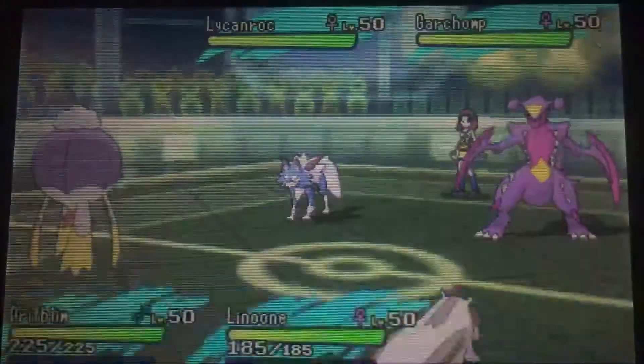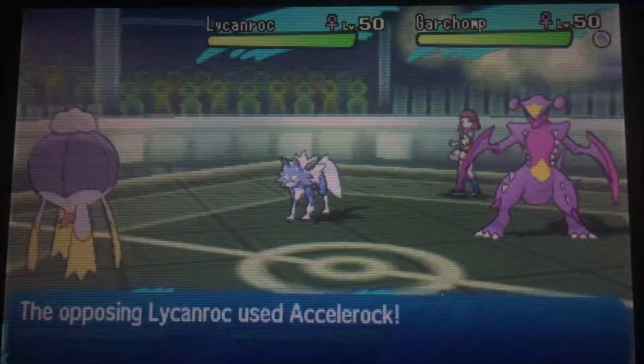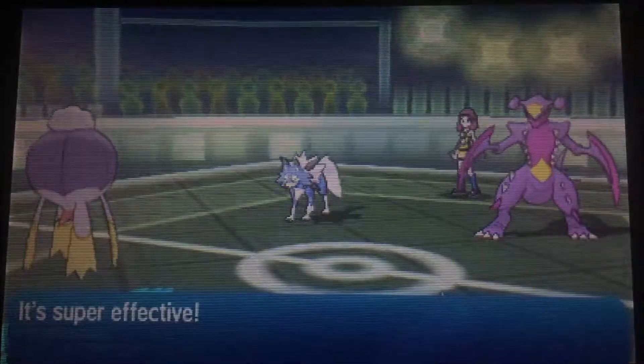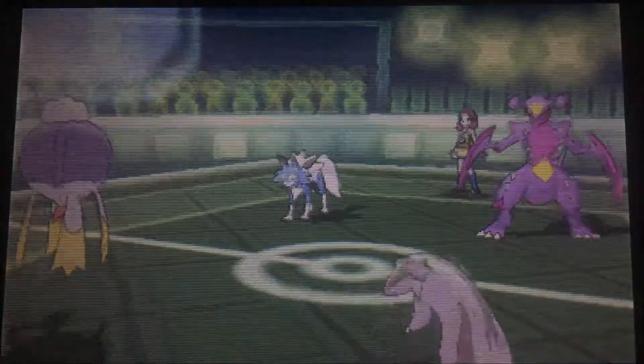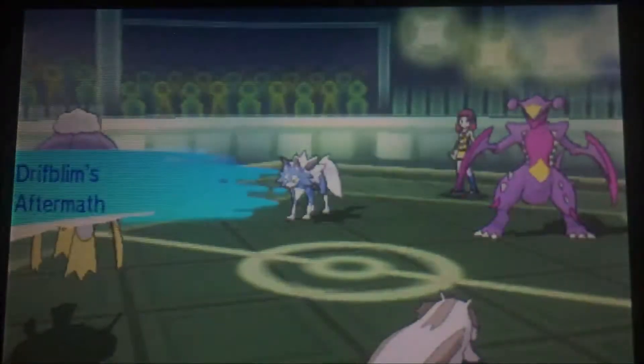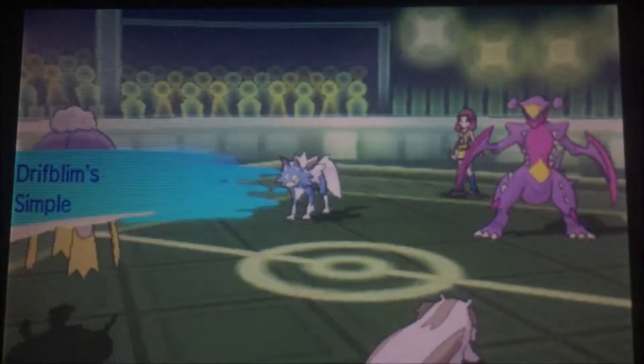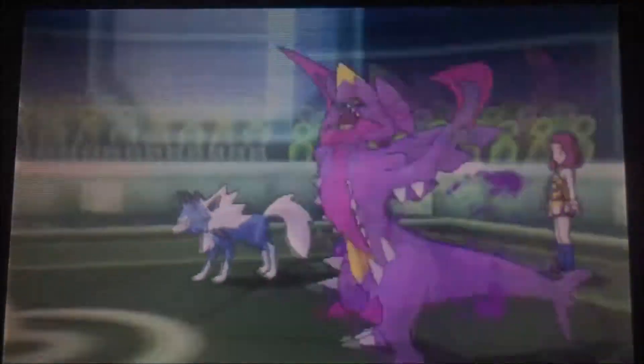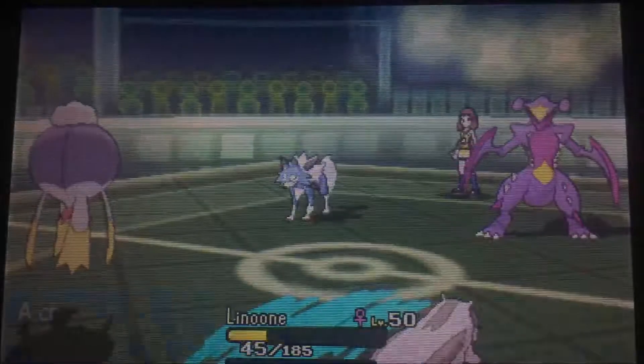Some people know Drifblim as being set up, but Lilligant is more of a mystery to them — they think Belly Drum, Extreme Speed, something like that. Accelgor onto Drifblim. I really, really wanted to give Drifblim the Weakness Policy, but I wasn't sure I could always get it off before the Simple ability activates.